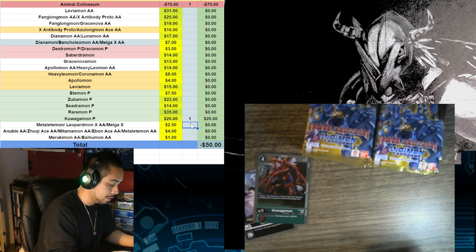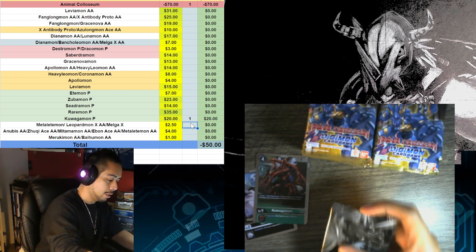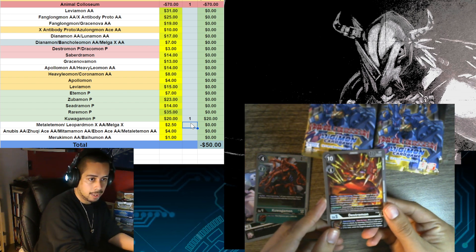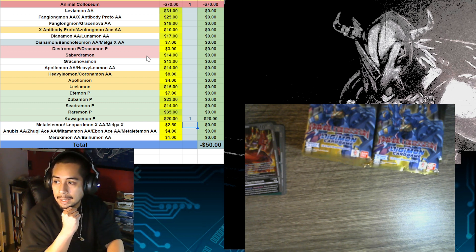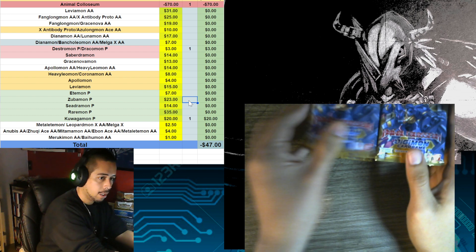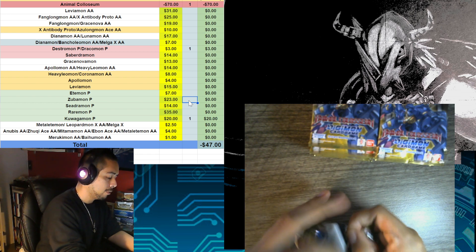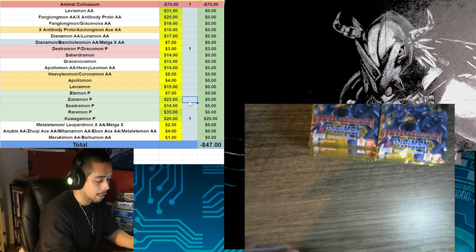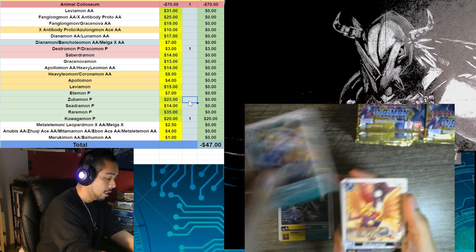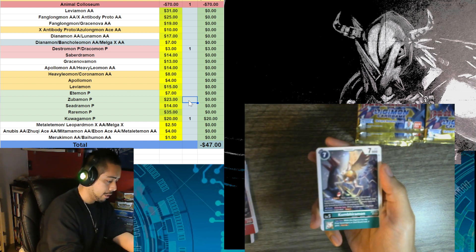We could just get a Saverdramon and then we are off to a great start. Skull Greymon is really the only box topper you don't want to get. We got Destramon as our second box topper — Destramon is a $3 card. We're actually good; we're up against $47 with just our box toppers, which is really nice. Now we can get three or four hits in Animal Coliseum and some nice SRs. I think there's a very low chance of ending up negative, especially with that already great start from the box toppers.